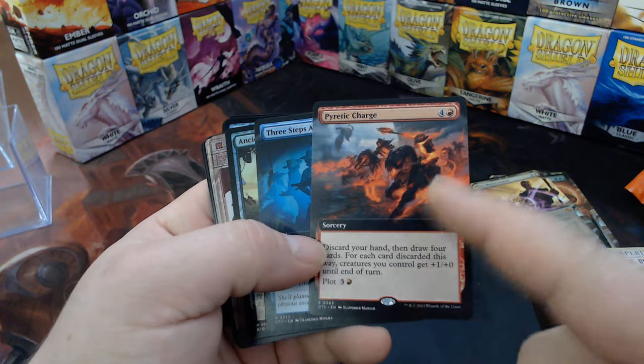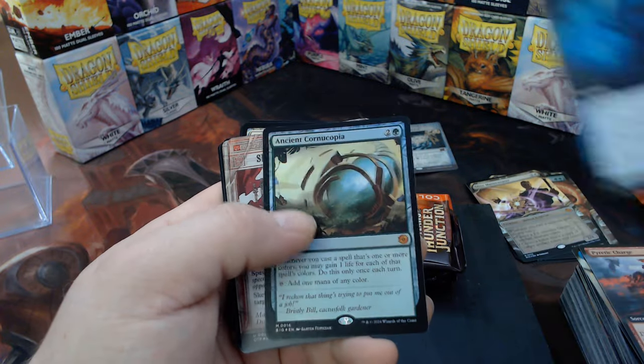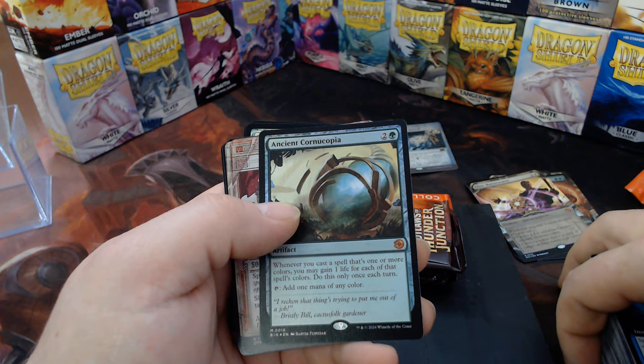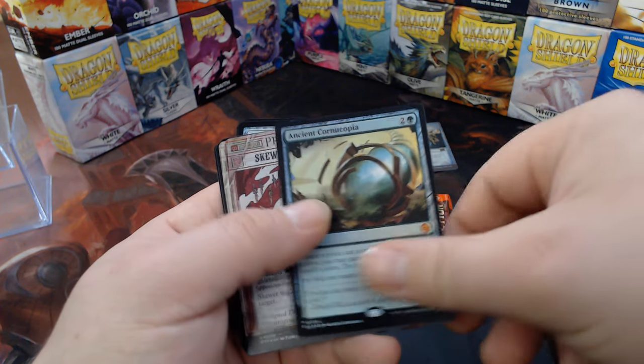Pyretic Charge would be great for like a madness deck. Three Steps Ahead. The Ancient Cornucopia — whenever you cast a spell that's one or more colors, you gain one life, triggering once each turn. And it's a three-mana any-color mana rock, so pretty neat.